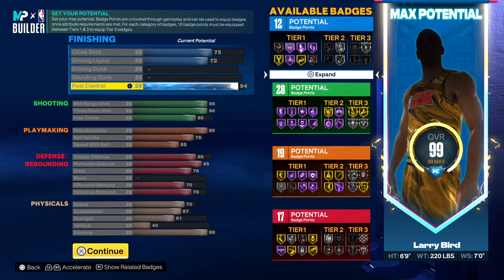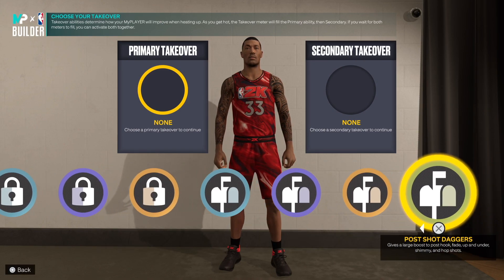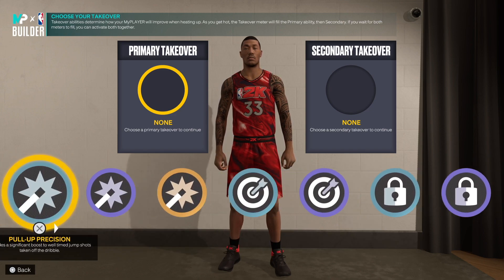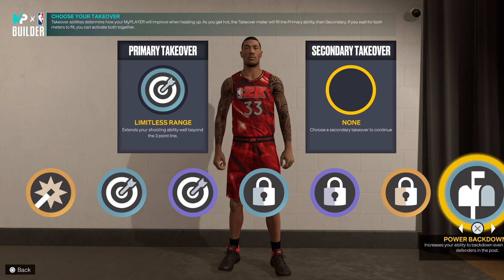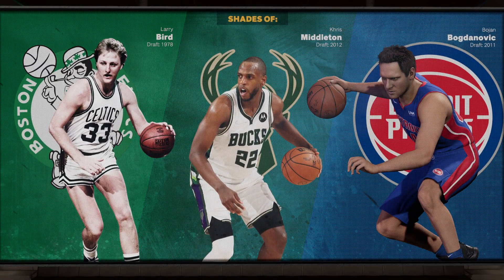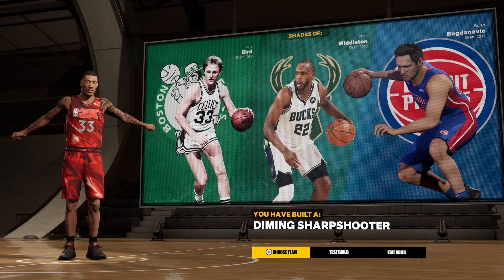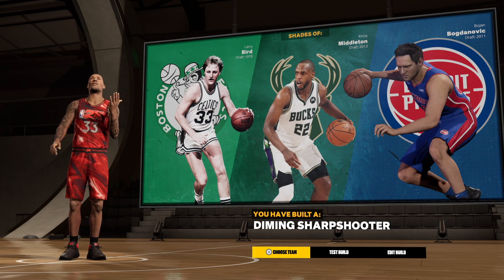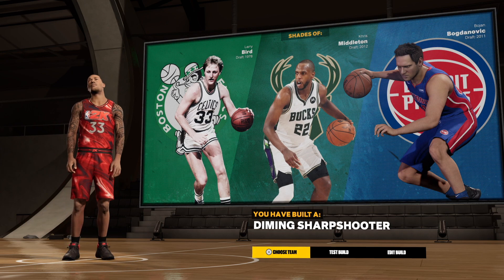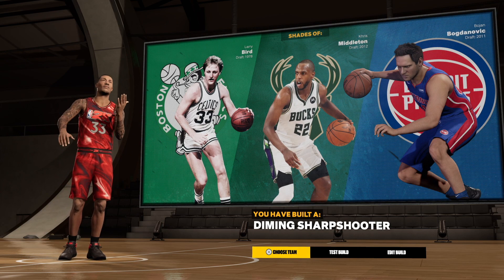With the stats you can do a little bit of everything — that post control is going to be outstanding and the quick first step on gold is great. You get shot creating, post, lock, and sharp as your archetypes. I'm going with limitless range and post shack daggers — that is going to be insane. We come out as a diming sharpshooter. We don't get the exact Larry Legend name but diming sharpshooter is really really nice.